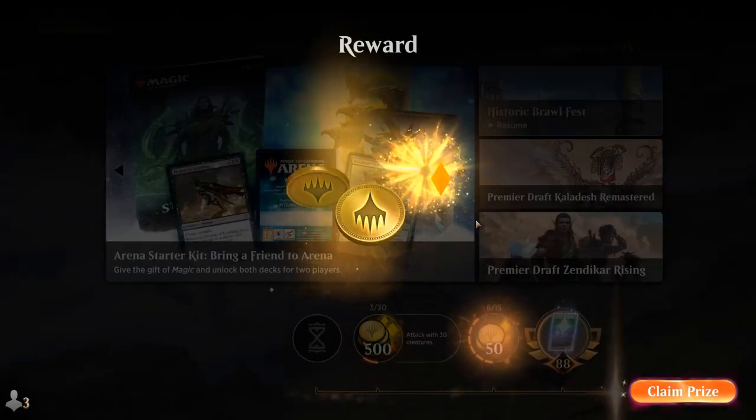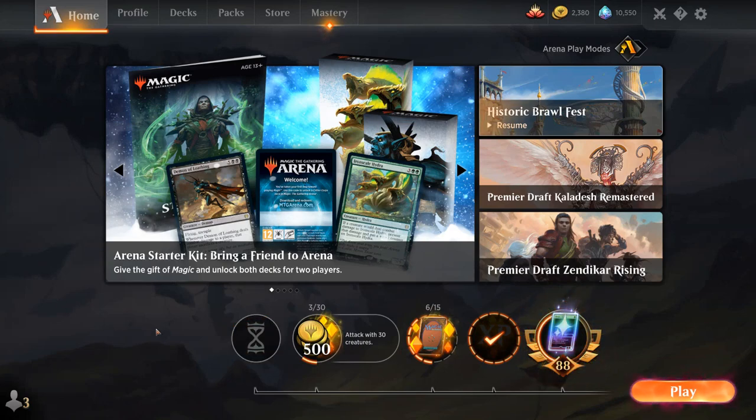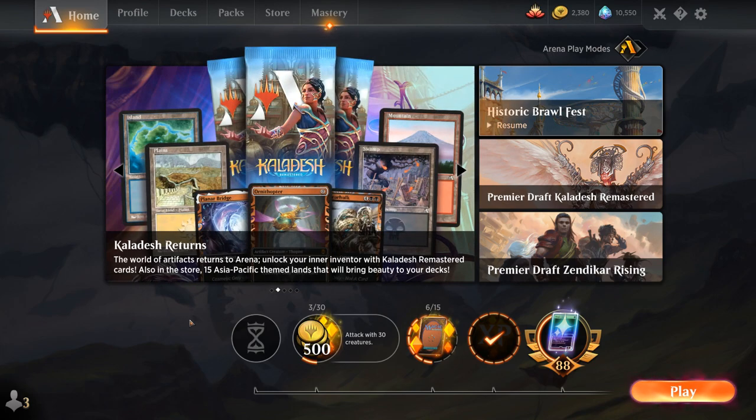Blue-black control — not a bad way to build a control deck in best of one. Having access to all those one-offs means that if you're playing a matchup where one of those cards is bad, at least not all of them will be bad. Thirst for Knowledge is a nice way to bridge the gap and make sure you find the cards you need in certain matchups. And Gearhulk is a clean way to give you more answers, as well as a win condition all in one package.